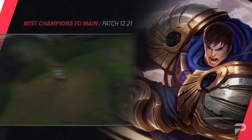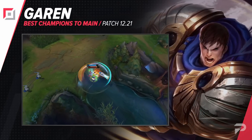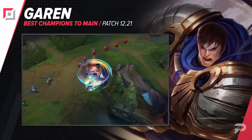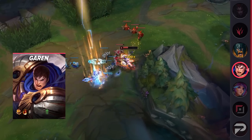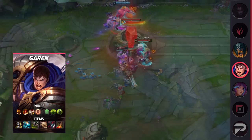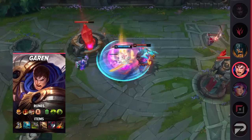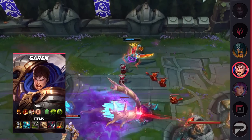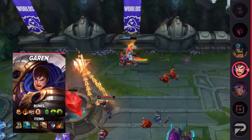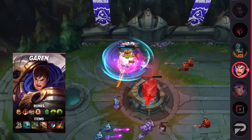The next top laner we have is Garen. This big guy is a good champ to stick in pretty much any meta. For a champion that does so much damage, he's stupidly tanky, and even with a small lead is basically a juggernaut-assassin hybrid, one-shotting squishy targets he can get onto in the mid or late game. The Conqueror page is overall best in most matchups, but it is worth noting that Phase Rush is also a very strong option when you need the chasing power.